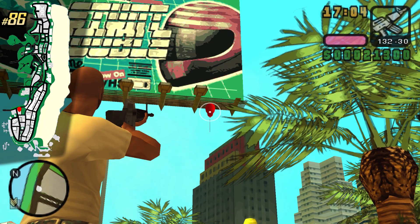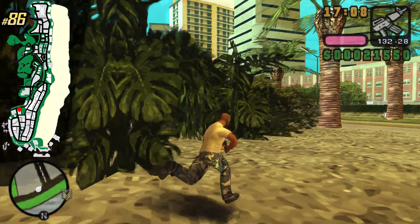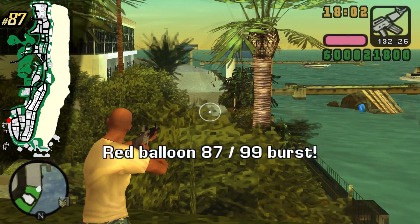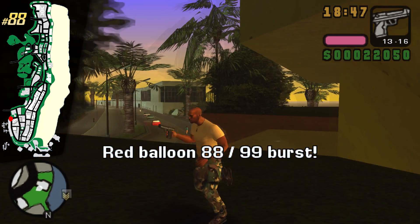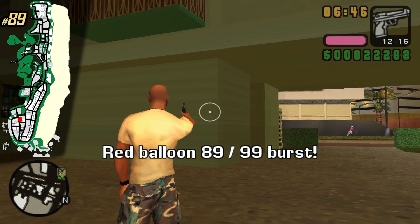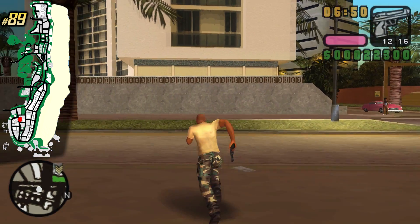We have a stunt double billboard and underneath it is the next balloon. At the beautiful marina we can also find a balloon. Pretty close to the ground — you can even touch it if you jump to it — is the next balloon. Park your heli on the street, go towards this greenhouse or apartment complex, and pop the balloon.